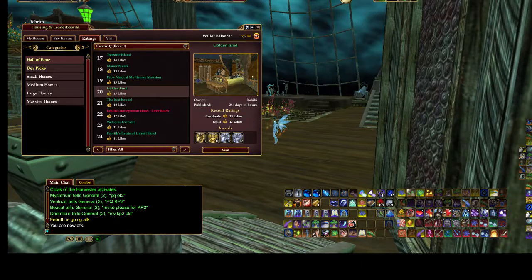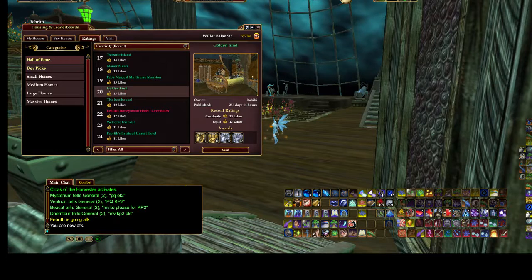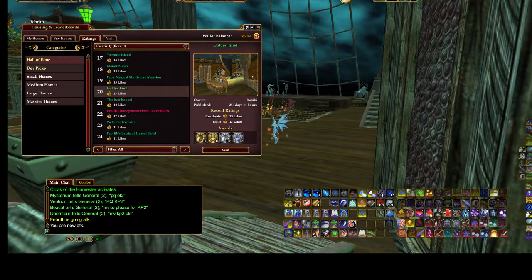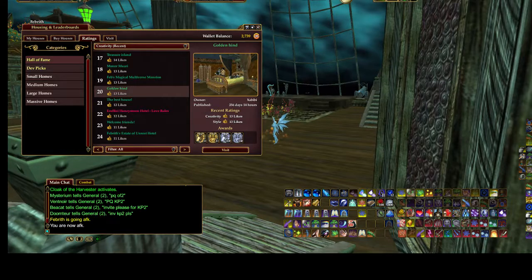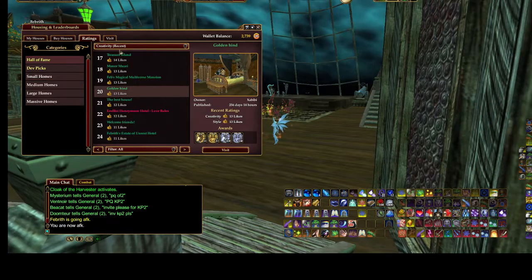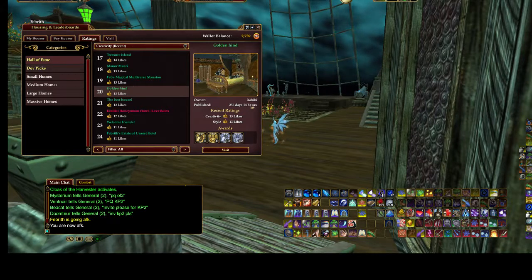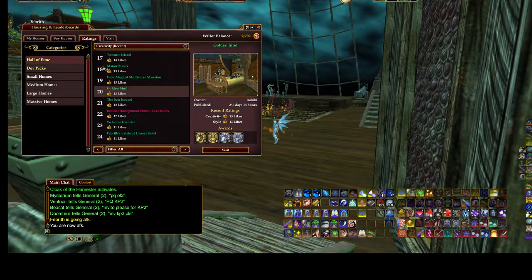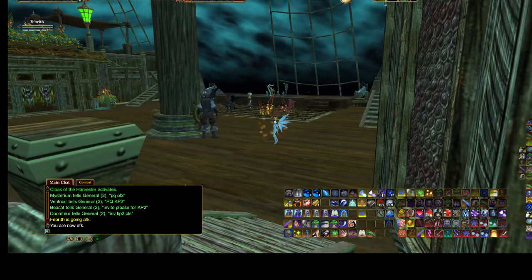Hi everybody, it's Febrith Darkstar from the Thurgoodin server of EQ2. I'm on my home server, touring another property from the list. This one is the Golden Hind. It's currently number 20 in the Hall of Fame under Creativity Recent, and it's owned and decorated by Zabibi. I've done a couple of hers already, and I know that Channette has as well.